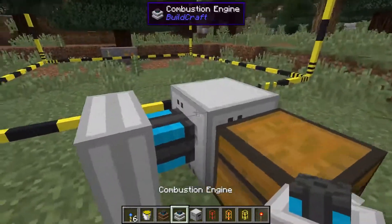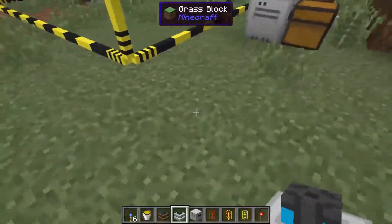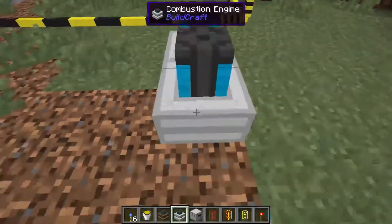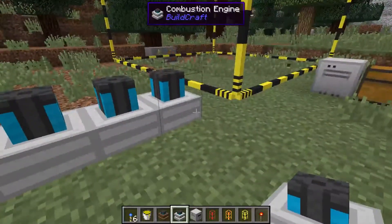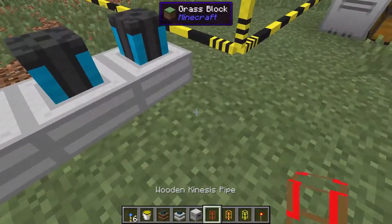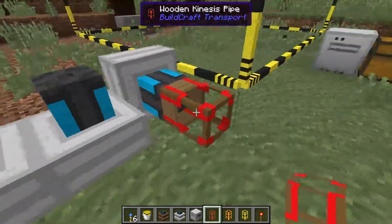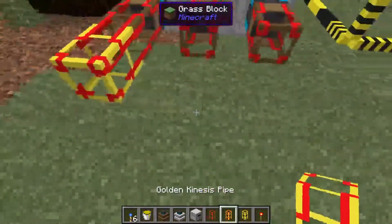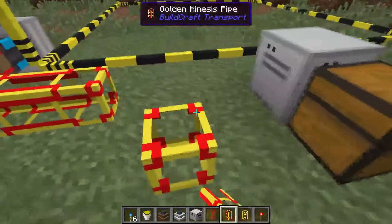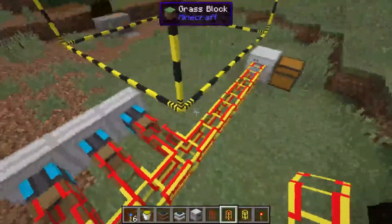You can place the combustion engine right next to it, put the fuel in and whatnot. But if you want to have a few in a row, or have it in a different spot, you can place them down. Make sure that right next to the engine, you put a wooden kinesis pipe — that's an extraction pipe. Then you can use a different kind, either cobblestone, stone, or whatever. I'm using gold in this example.